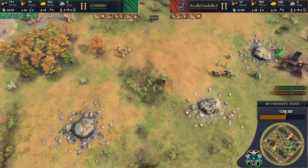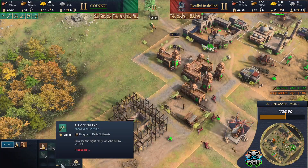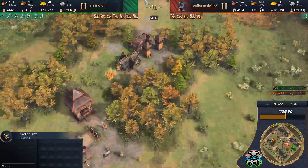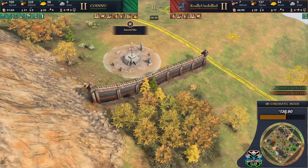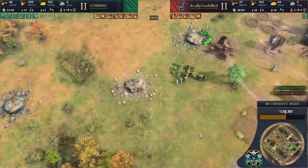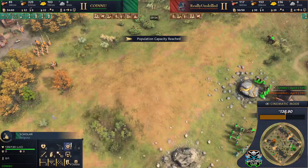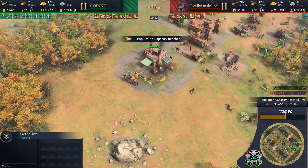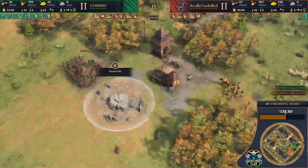Cyark can look at pushing out and trying to contest sacred sites, but this army is really going to prevent him from getting control of the central one. Really has walled in both of the outer ones already — quite smart from him. It really locks out the Delhi player from taking advantage of that unique tech where Delhi can get access through one of their free mosque techs to capturing sacred sites an age early, right now in the feudal age. Really has already taken that option off Cyark's hands at about 7 minutes in.